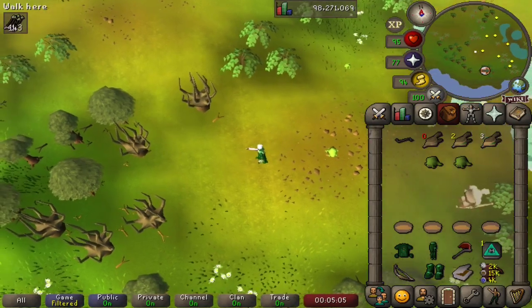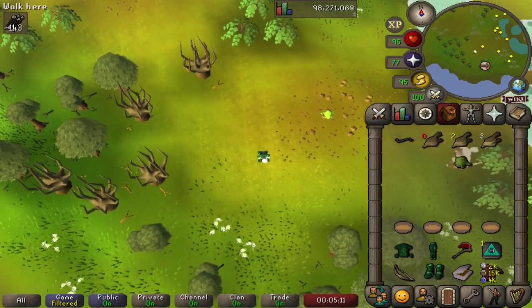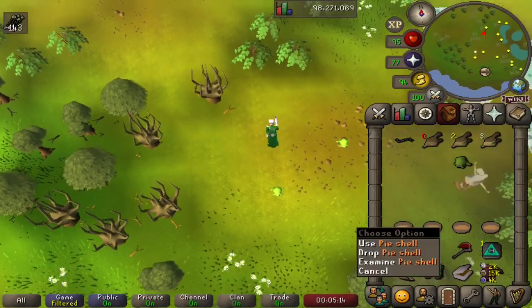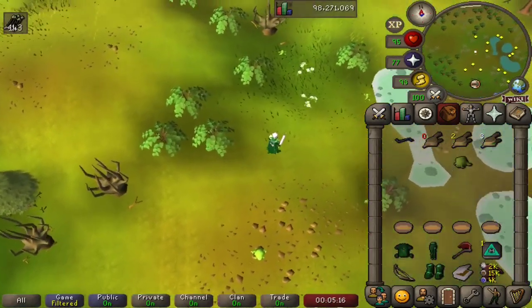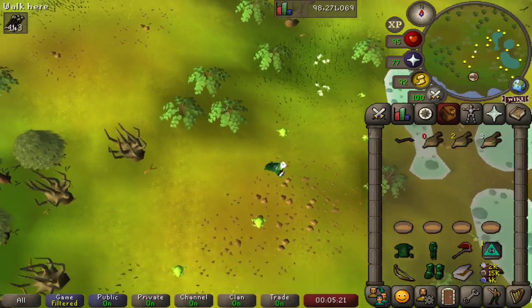I'm going to catch multiple chompies, because I want to cook a chompy for you all and show how that's done. I also want to make multiple wild pies. As you can see, we have multiple pie shells in our inventory, as there is a chance we'll burn it — and we don't want that to happen.